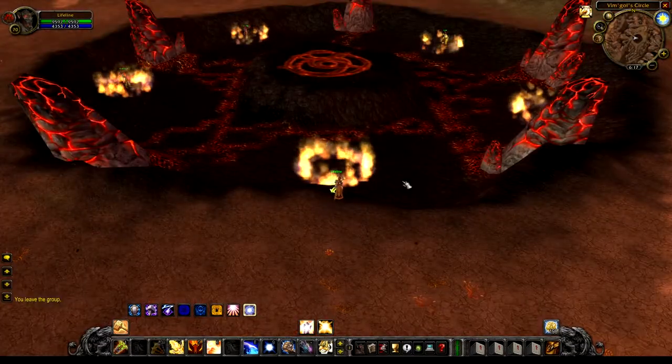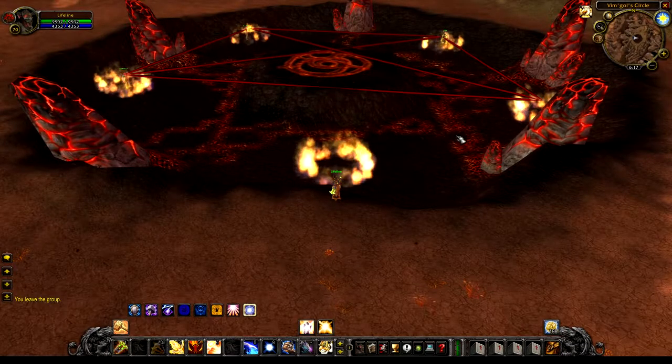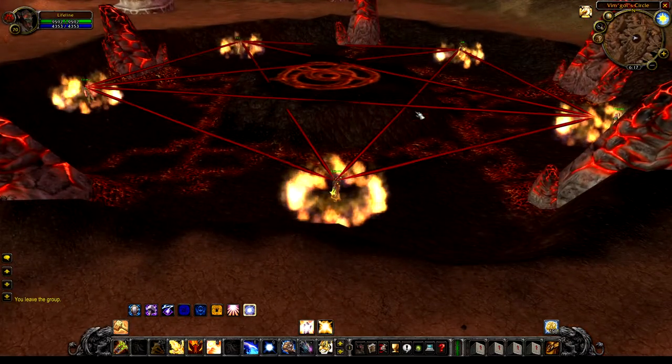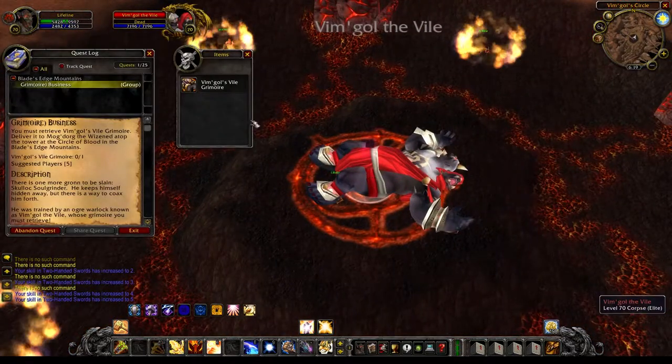The next portion of the quest is the one that requires five players. Go to the northeast corner of Blade's Edge, right by the bridge to Netherstorm. You'll find a burning area with rings of fire on the ground. Have each player step into a ring of fire — that'll create a pentagram which will summon the Vimgall of the Vile. After you kill him, loot the item and turn it back in at the Circle of Blood.